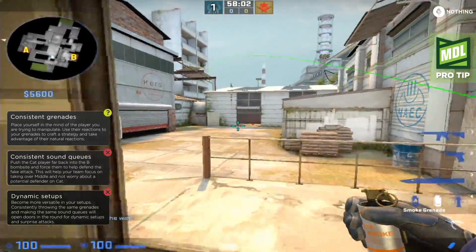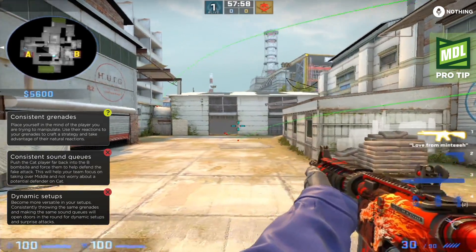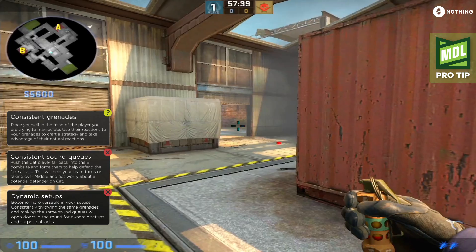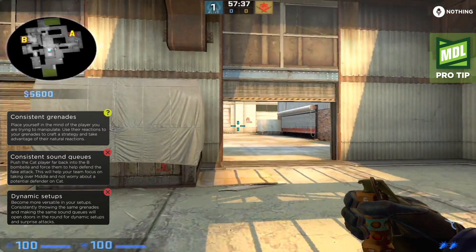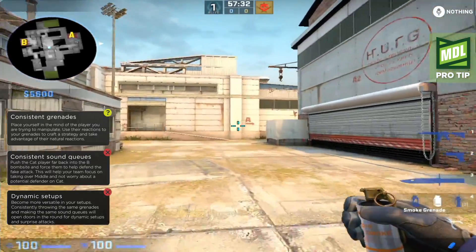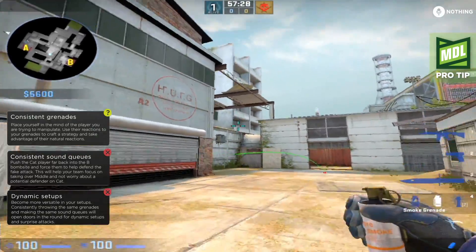One thing to consider when you're the first spawn: when you throw this smoke, sometimes it's okay to stop here before it pops, or maybe right here, because the AWPer with the best spawn on T side will occasionally come and pick you even while you're throwing the smoke. You might get picked crossing, so make sure you're aware of that.